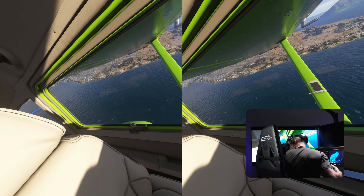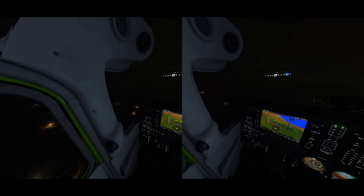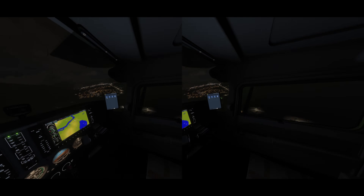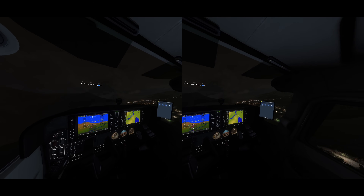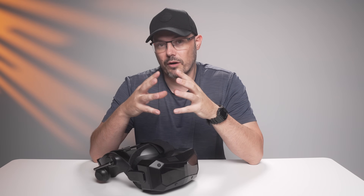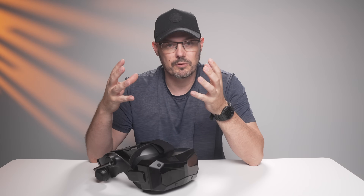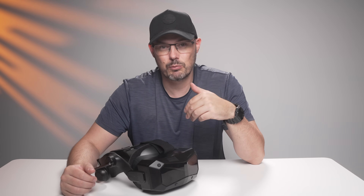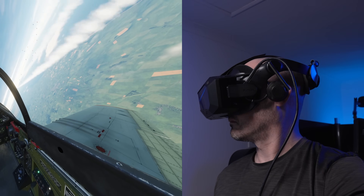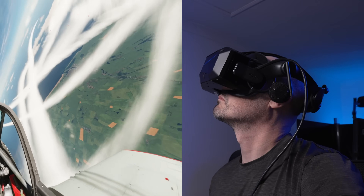For anyone not familiar, binocular overlap is the area where both your eyes see the same image. When headsets push for a wider FOV, they often have to sacrifice some of that overlap to stretch the image further to the sides by angling those lenses slightly outwards. With the ultrawide, I can tell there's less overlap. It's not terrible — not like some headsets that just feel off — but it is noticeable. After longer sessions I do feel it, or at least think it's a contributing factor to eye strain. Is it a deal breaker? For me, absolutely not. But it's something to know if you're extremely sensitive to that.